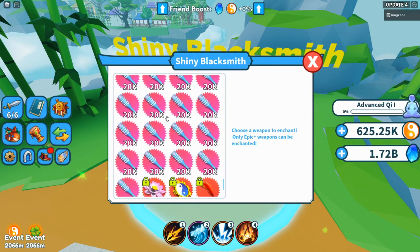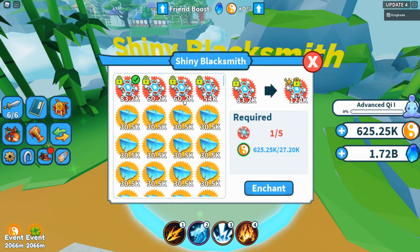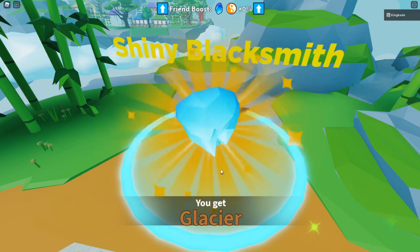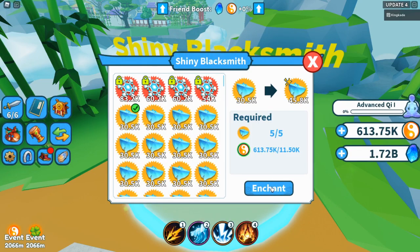Heading over to the Shiny Blacksmith. It looks like we can't use enchants on the VIP weapon, which kind of stinks. To enchant a weapon you need five of them to evolve it and quite a bit of qi. We definitely have enough, so let's go ahead and enchant — and nice, we got a shiny one!